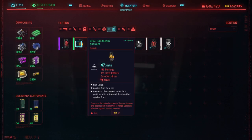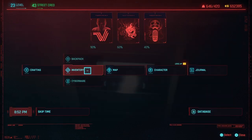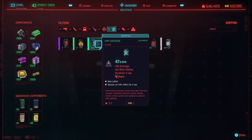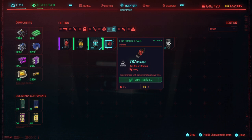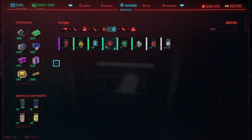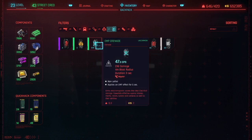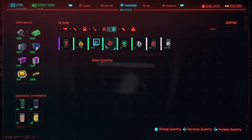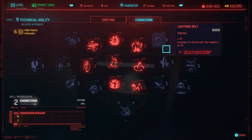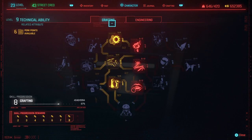Let me just equip something else — just proving to you that you don't have to have the grenade equipped for it to work. So just disassemble one of them. Go back, go to character, go to crafting — and voila! We are at level 8, 4000 XP. One more time and I think I'll be at maximum level.